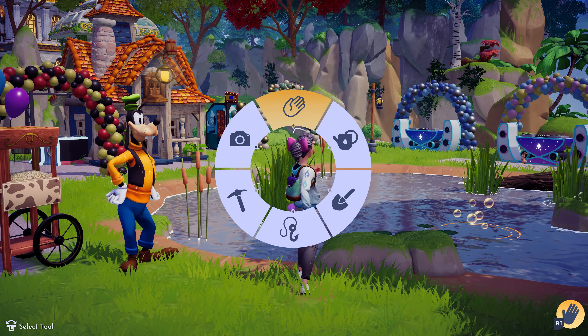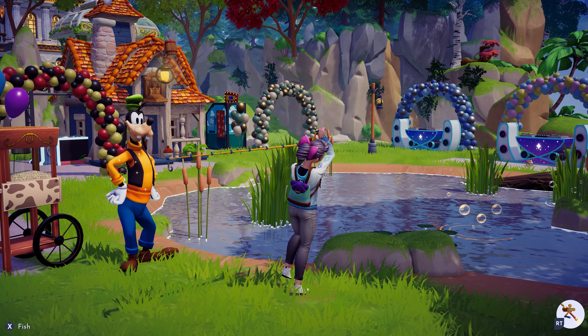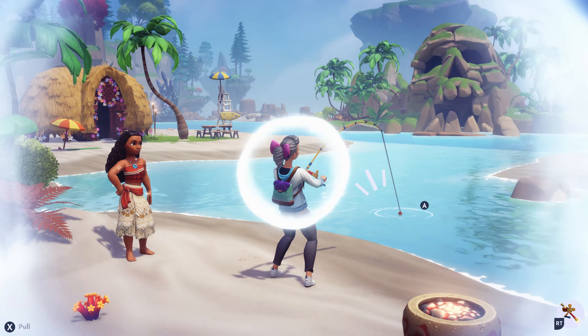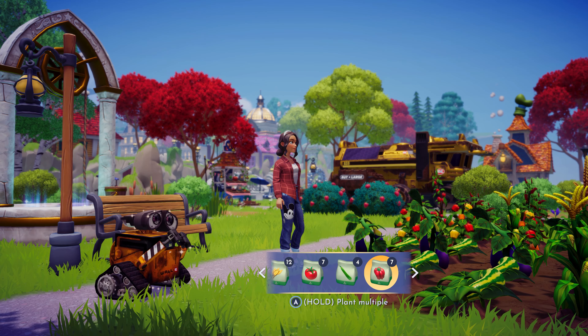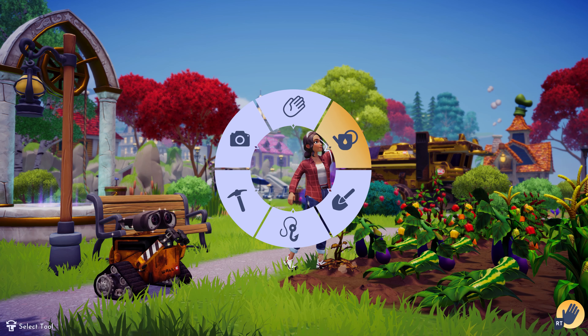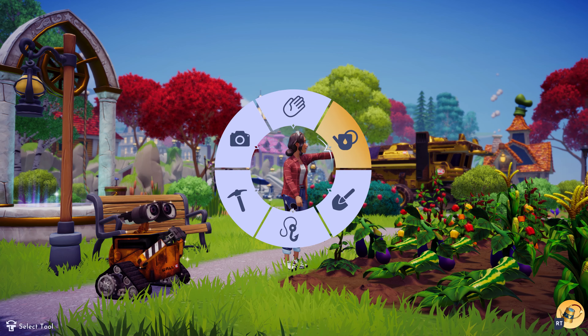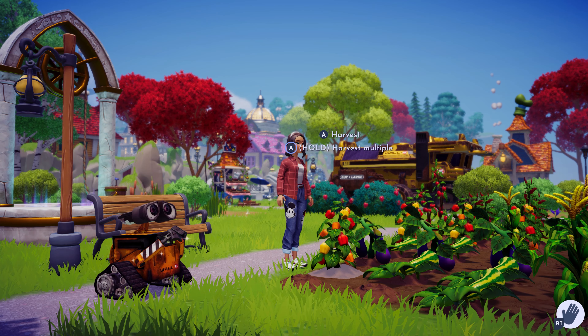When you're in need of a break from exploring, feel free to stop at any of the many ponds, rivers, and beaches in Dreamlight Valley for a little bit of fun going fishing. Or you can take a moment to grow a garden. You'll need to choose a good spot for it first, then plant some seeds, grab your royal watering can, and water your lovingly grown garden. The more attention you give to your garden, the more bountiful it will be.